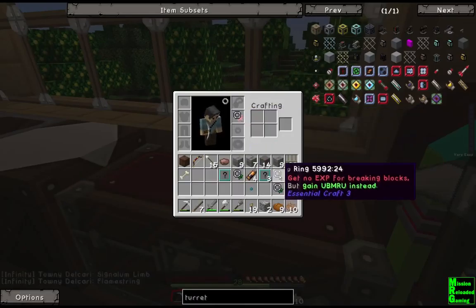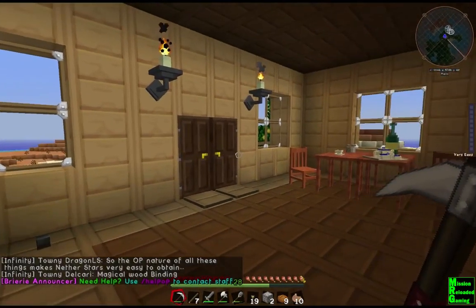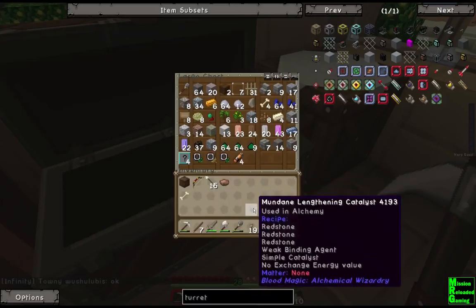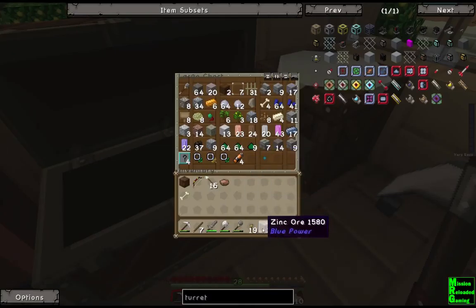I'll keep doing the thing down here. Let's see what I won in that thing. Ring — 500 MBMRU by drinking magic-radiated water. That sounds dangerous. You know, gain 500 when drinking radiated water. Do we have to make that or can we find it? Get no XP for breaking blocks but gain MBMRU instead. Whatever that is. Gain a 10% chance to reflect damage taken — that sounds amazing.